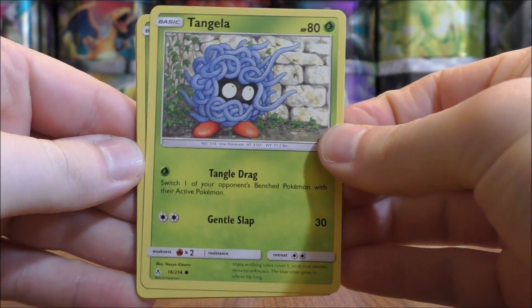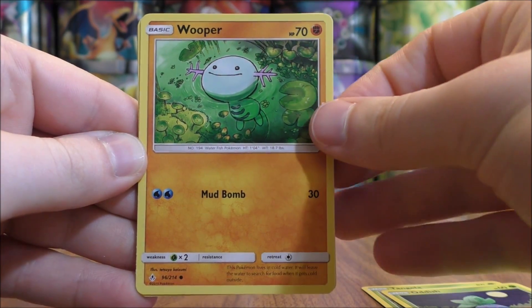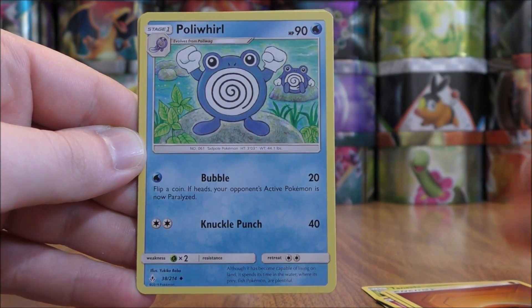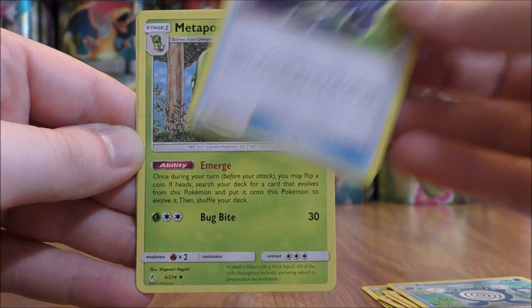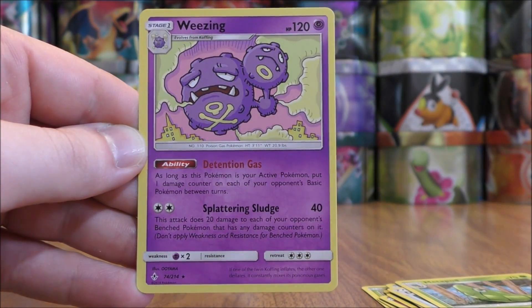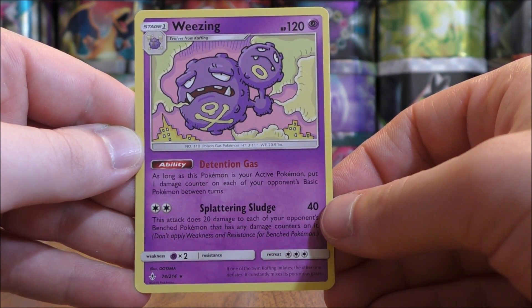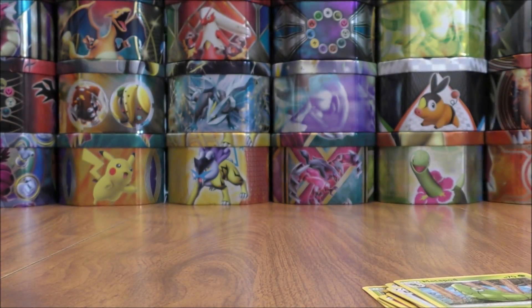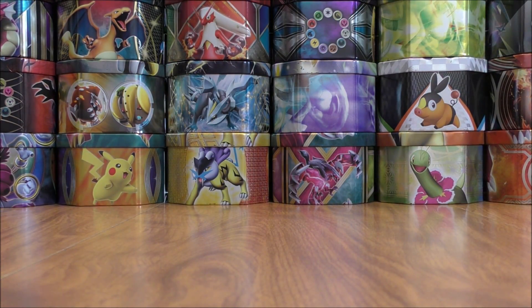The pack starts with Tangela, Oddish, Wooper, Cottonee, Venonat, Fighting type energy, Poliwhirl, Devolution Spray Z, Metapod, and a reverse holo of a Landorus. Another rare reverse holo. The final card is a Weezing — this card is very powerful. Combine it with something like Shrine of Punishment and you can add up damage on your opponent's Pokemon very quickly. I've actually lost to a Weezing Tapu Koko deck on the online game while using my Pikachu and Zekrom GX deck — my favorite deck right now, even better than Reshiram and Charizard in my opinion.